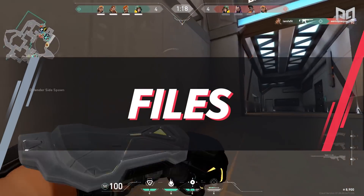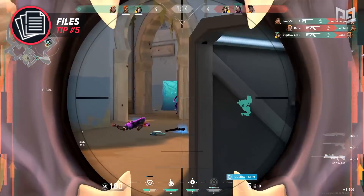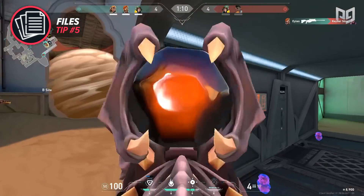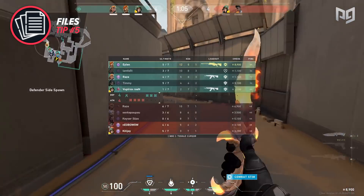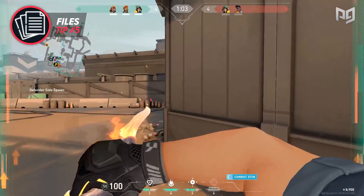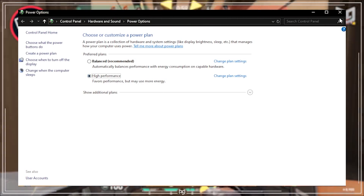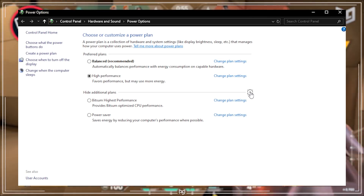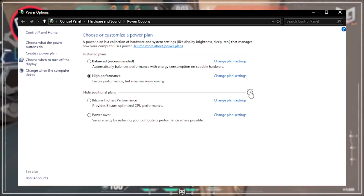Moving forward, you will need to dive into the Valorant files to further boost performance. We recommend trying the settings already provided first since they show significant improvement in FPS. However, if you still want more, here's how. First, you can increase the power of your GPU by searching 'choose a power plan' in the search bar and selecting it. Once there, choose your highest performance option — depending on your GPU, this will either be High or Ultimate. Optimally, choose Ultimate for best performance, but if it isn't available, choose High and proceed with the following steps.